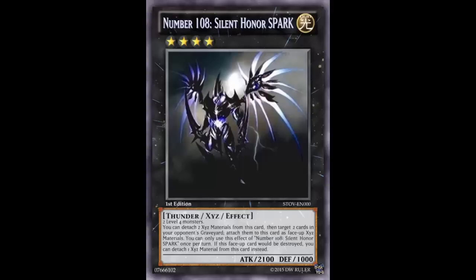Number 108 Silent Honor Spark is a Light Rank 4 Thunder Xyz Effect Monster with 2100 Attack and 1000 Defense. It's generic - requires two Level 4 monsters. Its effect: you can detach two Xyz materials from this card, then target two cards in your opponent's graveyard and attach them to this card as face-up Xyz materials. You can only use this effect once per turn.